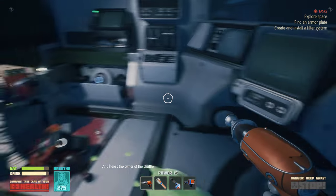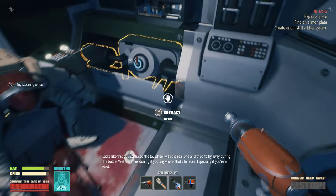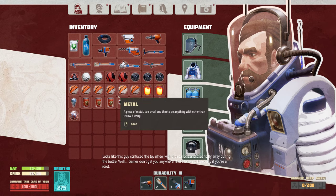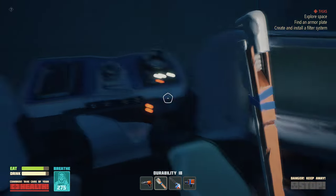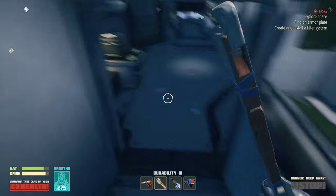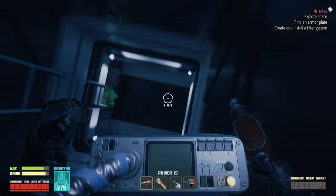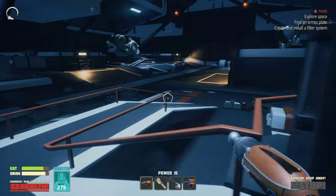Here's the owner of the shuttle. Looks like this guy confused the toy wheel with the real one and tried to get away during the battle. Well, games don't get you anywhere - especially if you're an idiot. I think I got my stuff - two filters and I think I have two more back home.